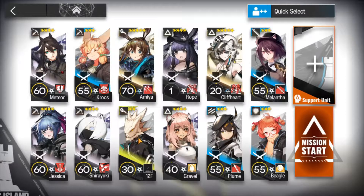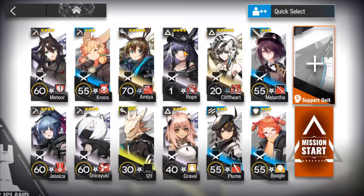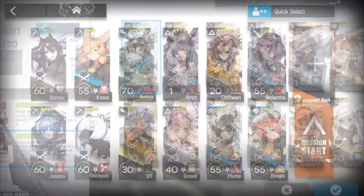Next I am going to be using one AoE caster — in this case 12F. You can also use Lava because they are only being used as bait, so you should use the lowest cost possible. Next I am going to be using two pullers: Rope and Cliffheart, both using skill 2 level 7.